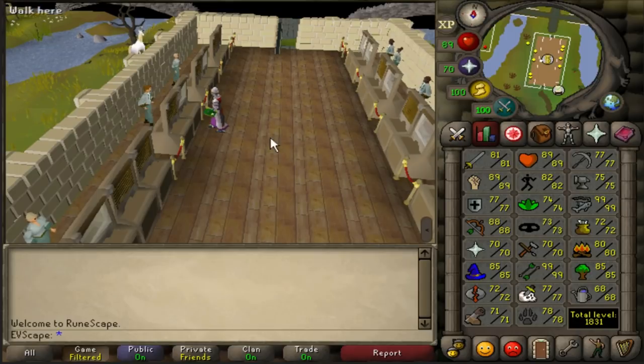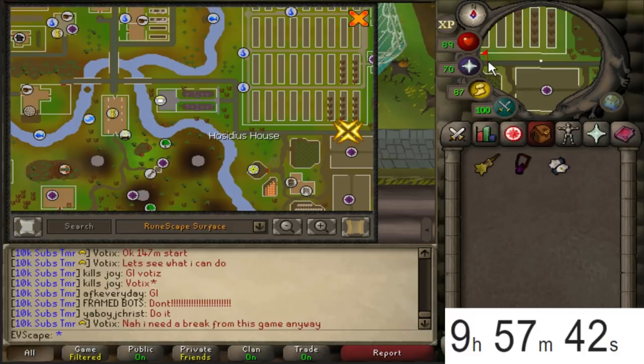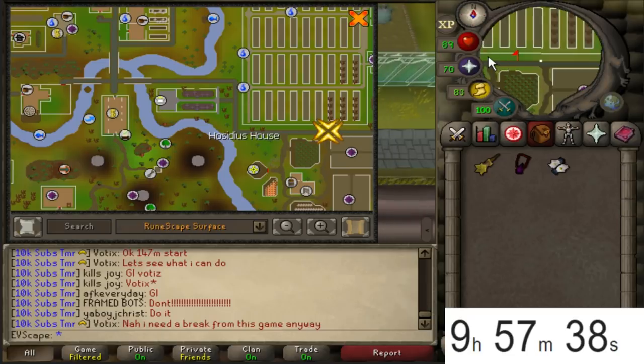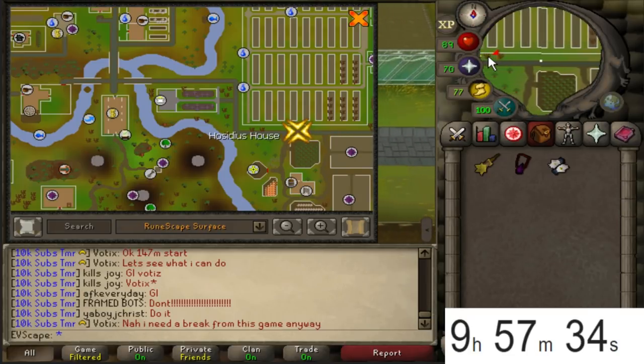We're starting on 3,526,623 magic XP and I'm really hoping we get at least a million XP from this. Then - you wouldn't believe it - I died at the dust devils because I forgot that you have to wear a slayer helm. That was a bit silly.